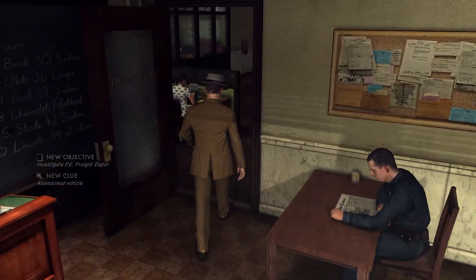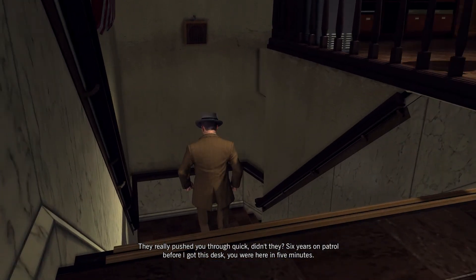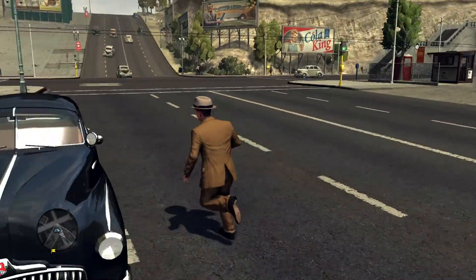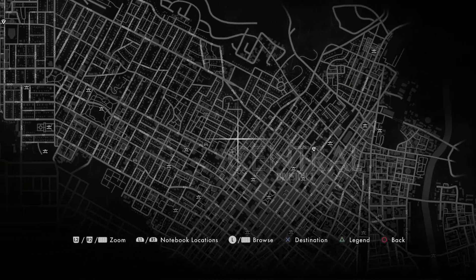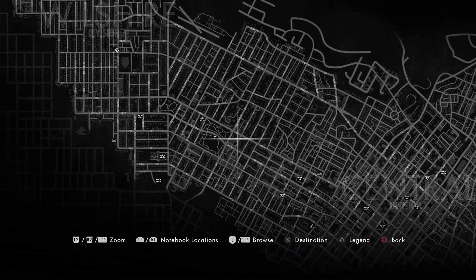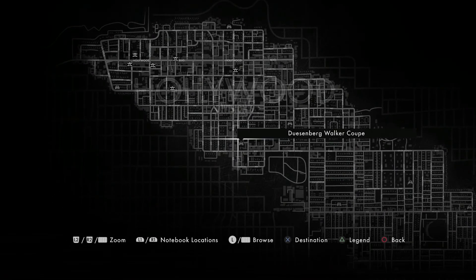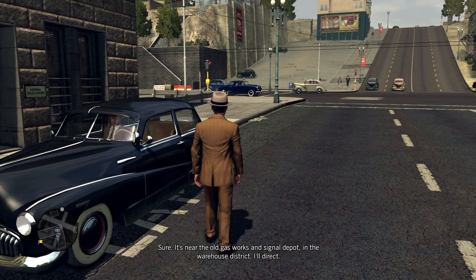Once you've got control, we are gonna go to one of our rare cars and we're gonna wreck a bunch of them. I don't know how much each one costs, but I do know one that's expensive. We're gonna go to the one I know for sure works - there it is! The Dusenberg Walker Coupe. So we're gonna head over there - Gas Works in Signal Depot in the warehouse district.